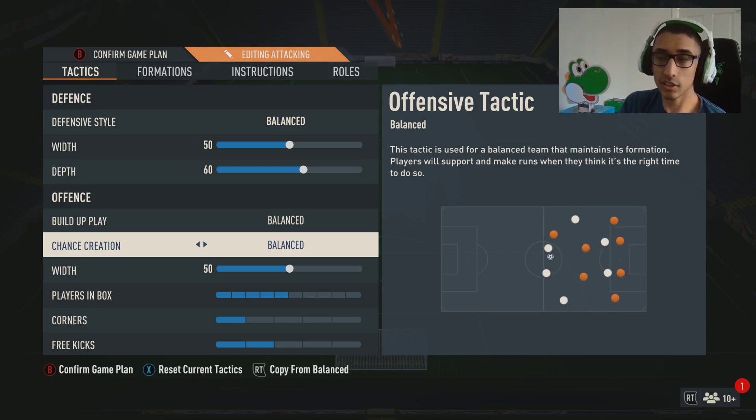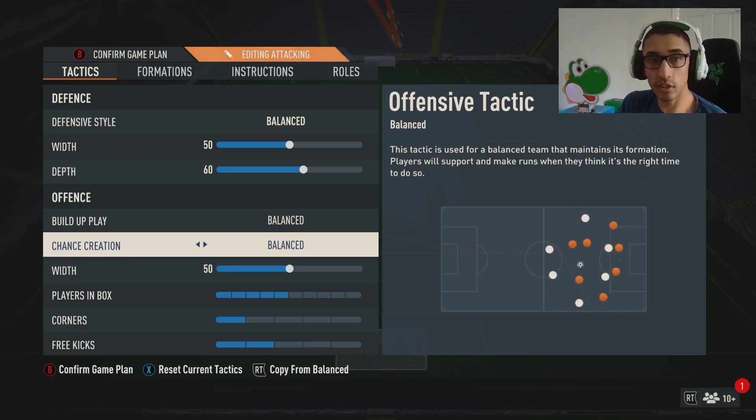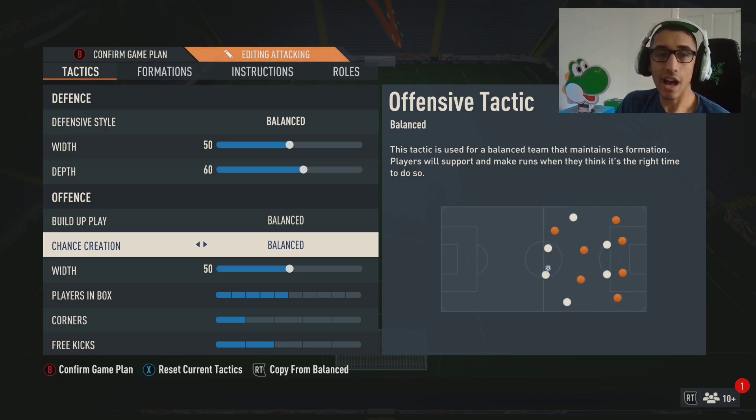Build-up play is balanced, and chance creation is also balanced. Some people like direct passing, and I do use it on other formations, but for this specific 4-2-2-2 I do not like direct passing. The way players make their runs with this formation, I'd rather create a run and send my player manually. With direct passing the spacing just doesn't work the way I like it.